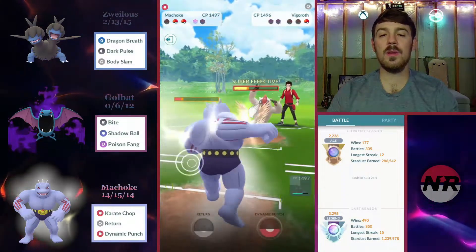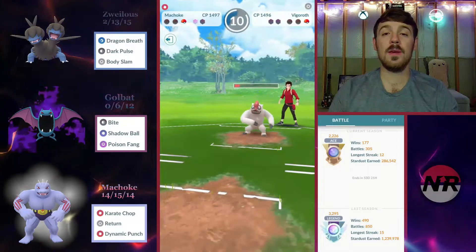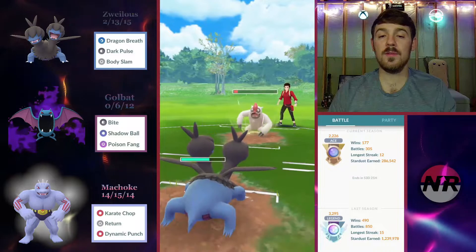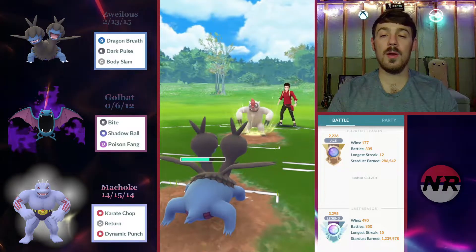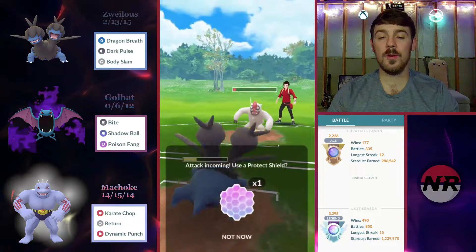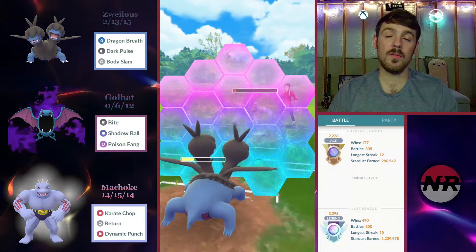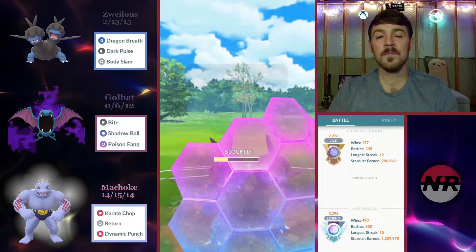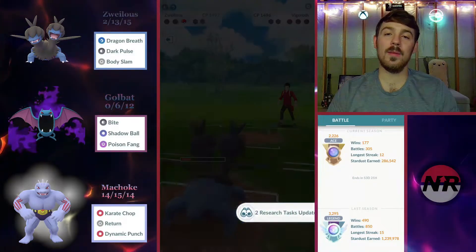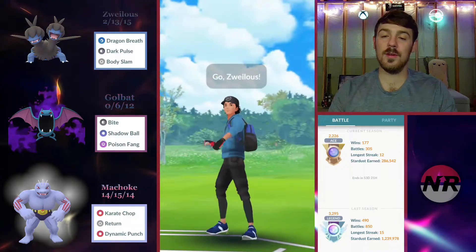We're at a sketchy health range where the opponent may be able to counter us down before we get to two Dynamic Punches. We shield, and get his last shield. The opponent makes a nice play — realizes he can counter down, and does counter me all the way down. But our Zweilous still has good health left. We tank one Body Slam, shield the second, and Dragon Breath down before he counters us — he has two Body Slams but not three. Good game, though that Vigoroth was on the lead, not the back.